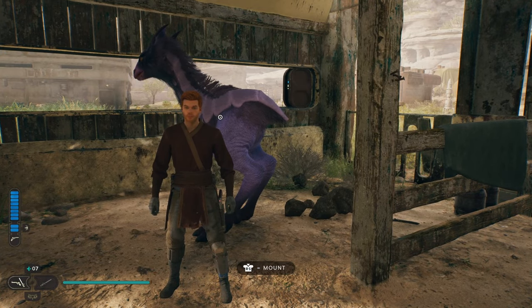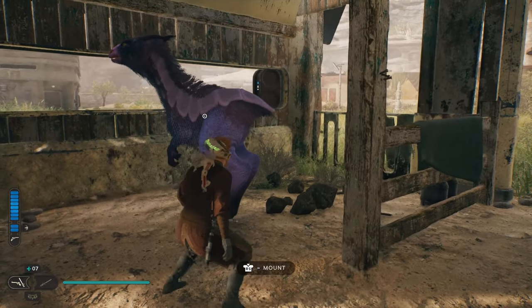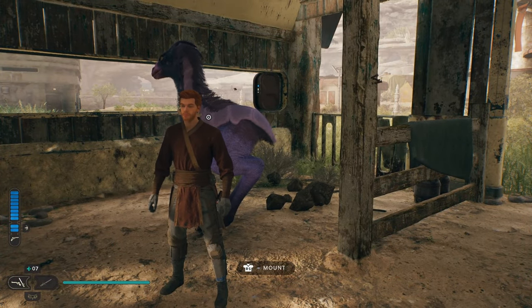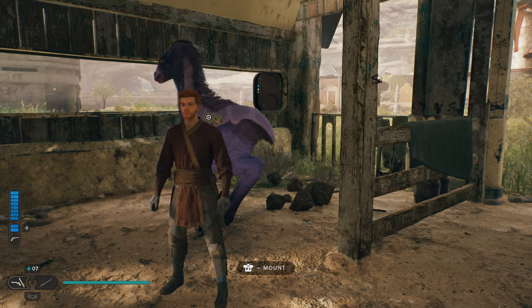That is the only way to get that in order to 100% this area. This is the Rambler's Reach area — if you want to 100% the Rambler's Reach area, you're going to have to get your mount out. Either way, that is how to get the secret treasure at the stables in Star Wars Jedi Survivor.